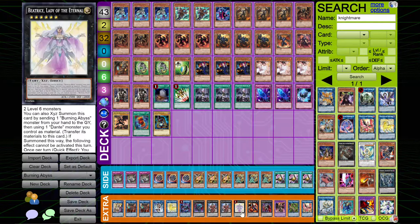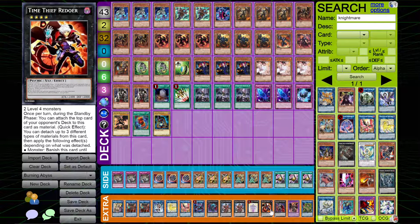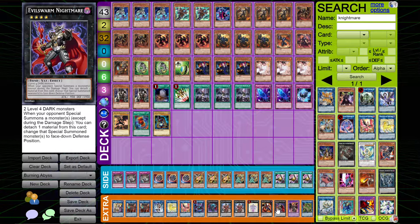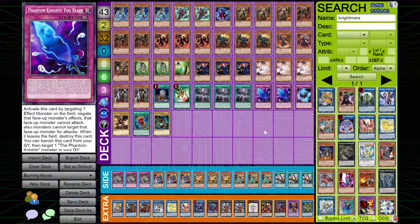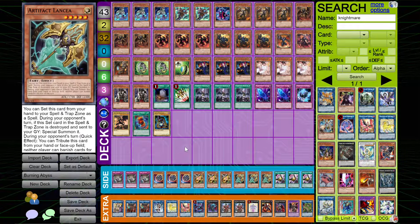For the generic Rank 4 cards, I play one copy of Time Thief Redoer — really, really good. I play one copy of Evil Swarm Nightmare — this card sets up generic disruption. My end board was: one Forbidden Droplet set, one Fogblade set, Evil Swarm Nightmare in defense mode, Dragoon on one side, and then Bardiche. So you have OTK next turn, on top of Dragoon and four disruptions — that's insane.